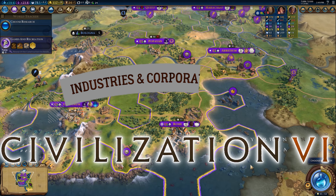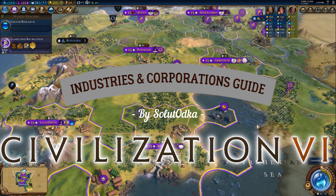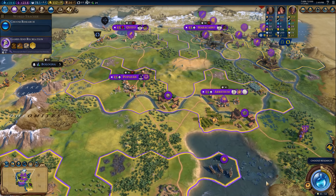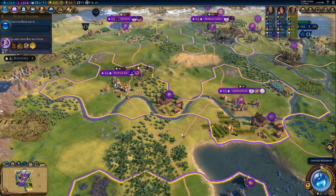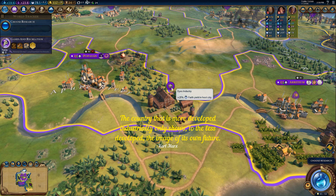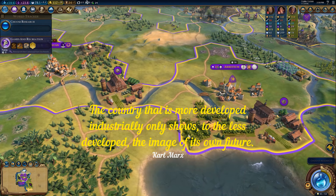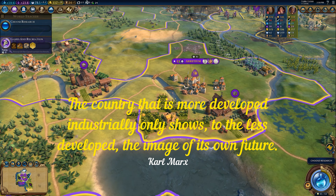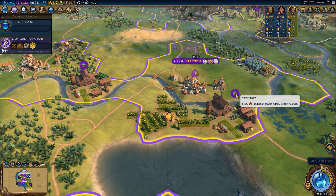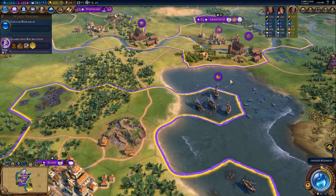Salut Civ fans, welcome back to another Civilization VI video. Today we will dive into the game mod Industries and Corporations. This mod was released early 2021 as part of the new Frontier Season Pass. I enjoy it very much, and in my opinion it adds an interesting game layer and new goals to synergize with your selected Victory Pass. After having played several games with this mod, I feel that I can share my learnings and numerous tips that will benefit you in your future Civ VI games.